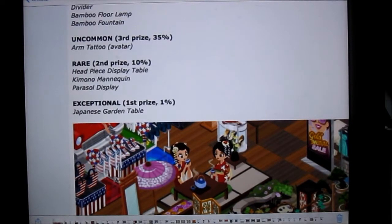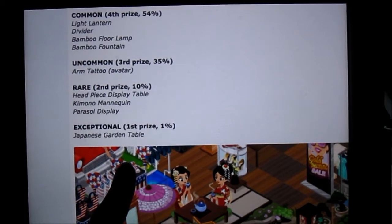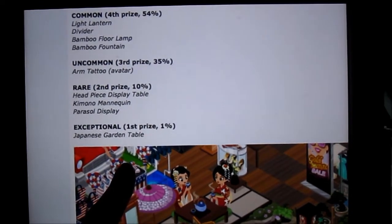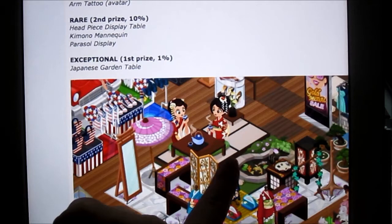So let's talk about how the chests work. All this information I actually just found online, but I figured it might be easier if I just go through it a little bit and explain it more. There are a couple different prizes in each chest — it goes from common, which is what you usually get, to uncommon, and really rare. So this is a Japanese box — you'll get the light lantern divider, bamboo floor lamp, and the most rare one is a Japanese garden table, which is that right there.